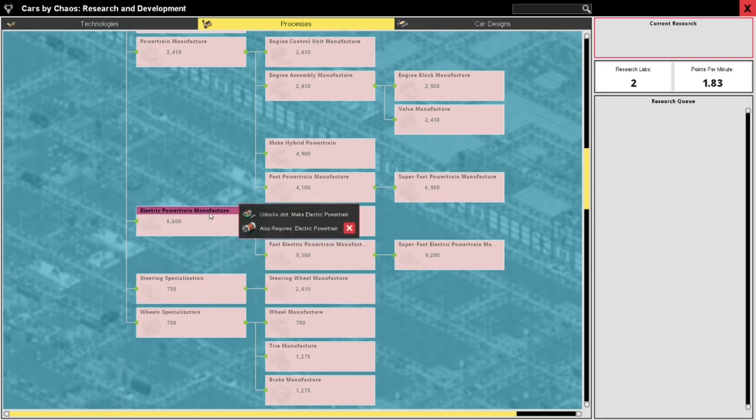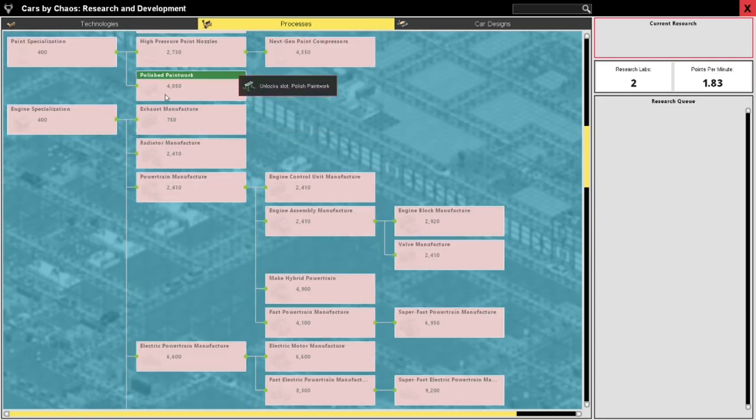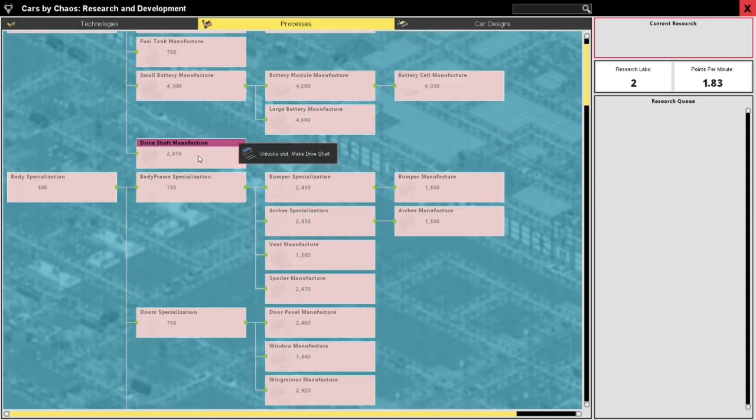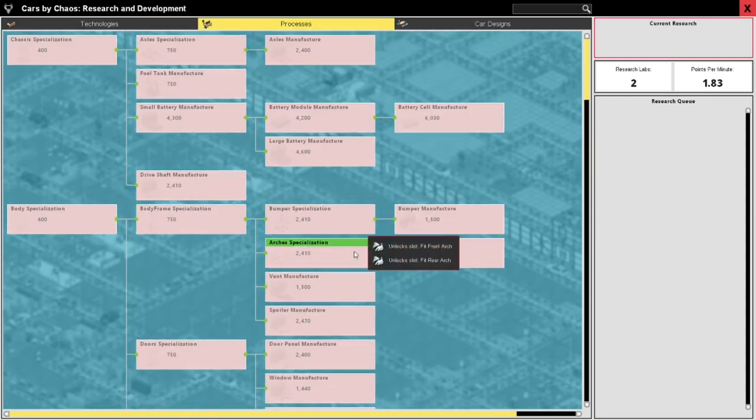Power production, advanced production - where do we find the cool stuff? Powertrain engine specialization, paint, doors, body frame, climate control.